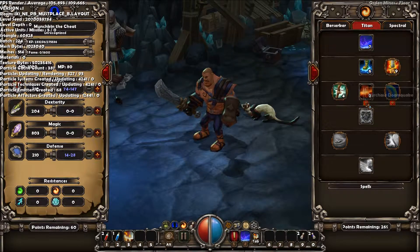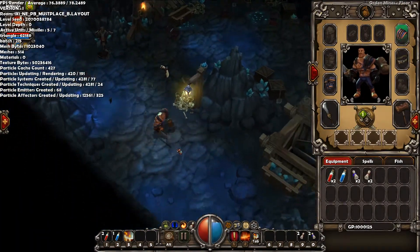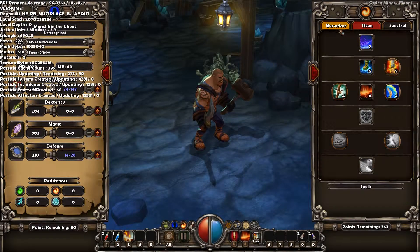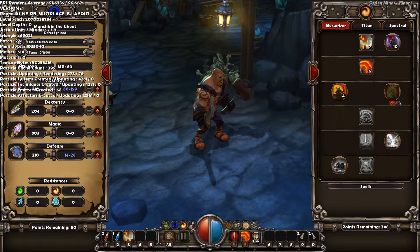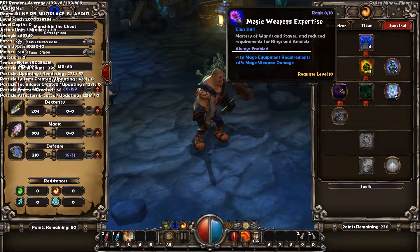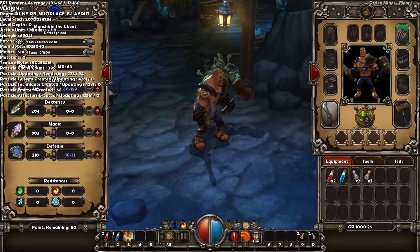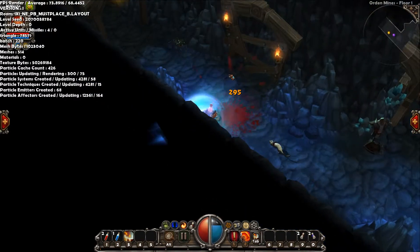While we're in the menu and the game is paused, frames are at 100. As soon as we jump back into the game and I try my skill, it brought it down to 76 frames per second. I've only played the berserker skills before, so I'm not sure about the titan and the ranged class skills.